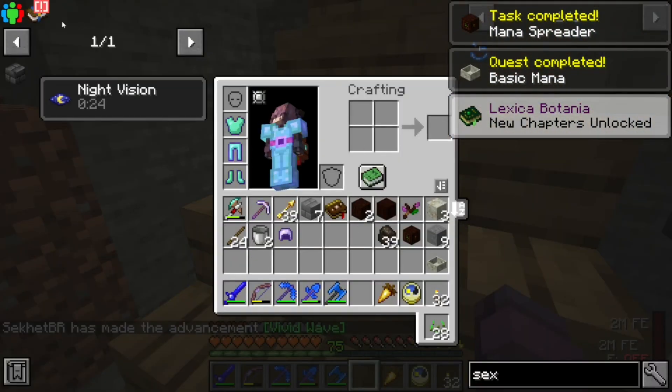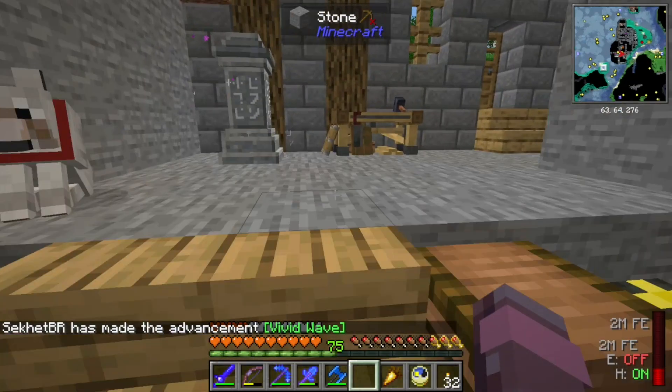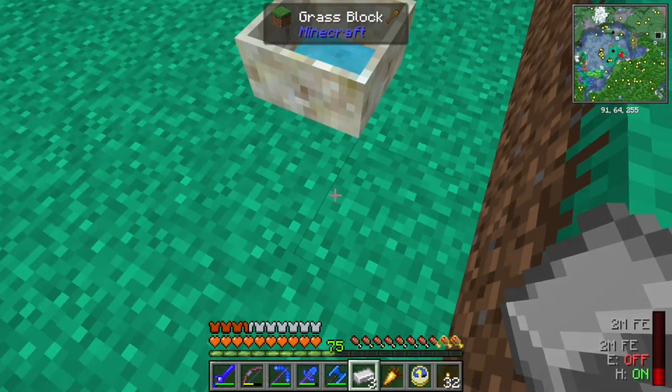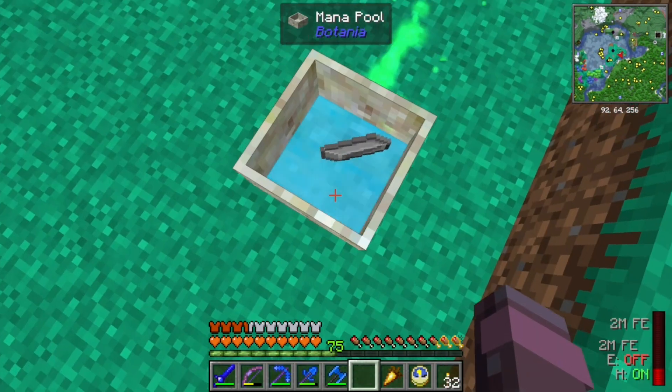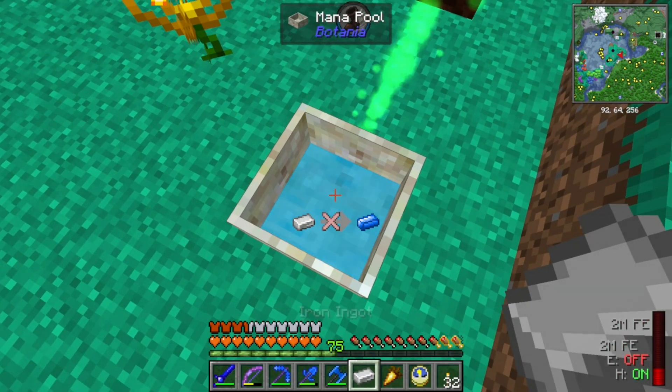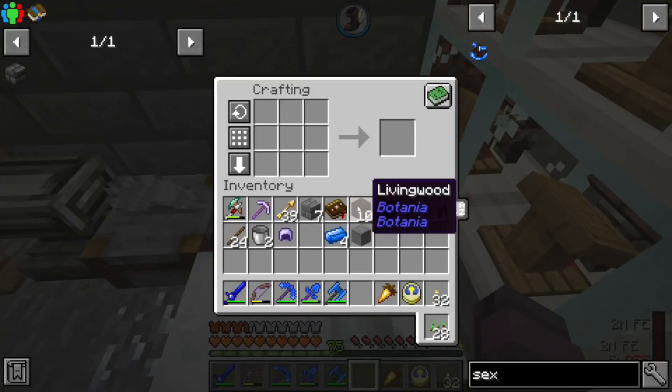We got another quest - a little bit of floral fertilizer. Now one thing we can do with mana is make mana steel - you just throw your iron in there. If there's not enough mana, you'll see a little indicator and it doesn't work. And with a couple more twigs, we're going to finally make our world shaper sextant.